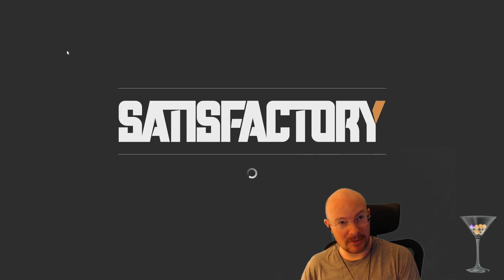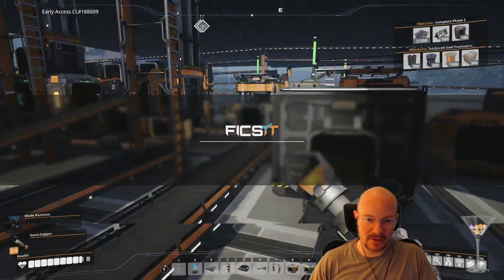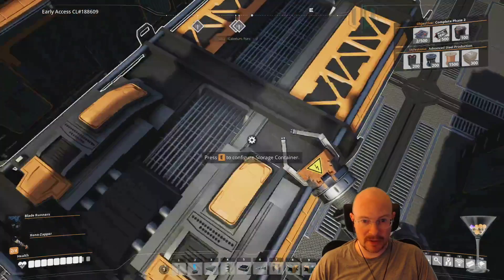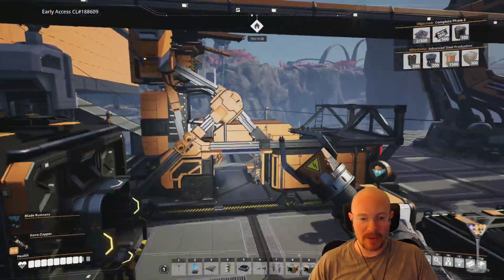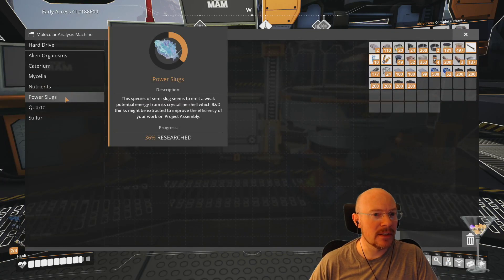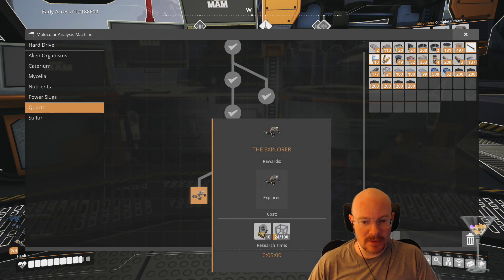I'm trying to remember what we were working on in Satisfactory. I think rotors got automated last time. I realized I haven't automated cables - I need to get cabling re-automated. I also have everything except steel ready for advanced steel production, so I kind of want to get steel going today. The Explorer vehicle takes those oscillators.